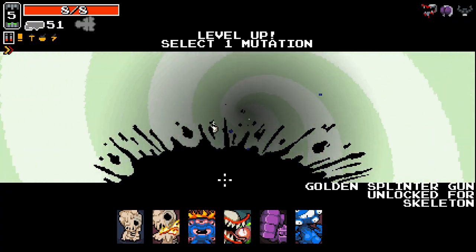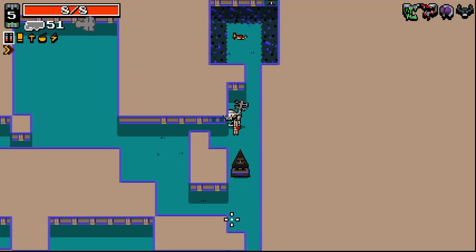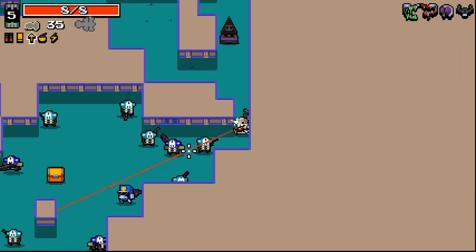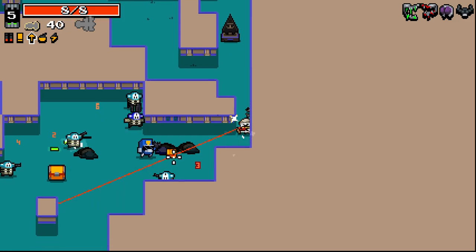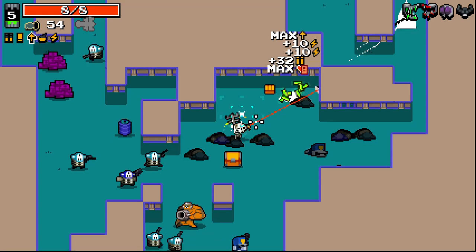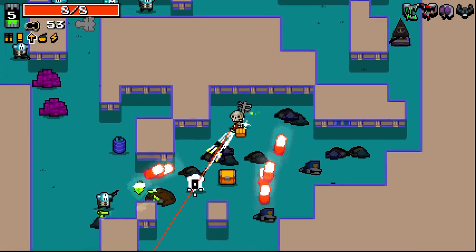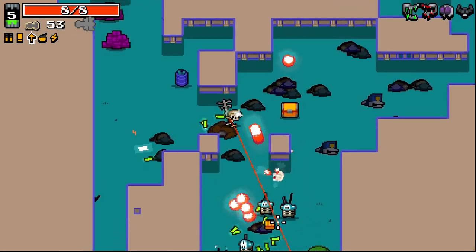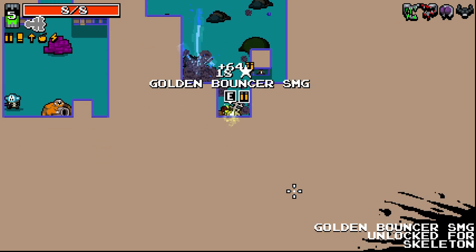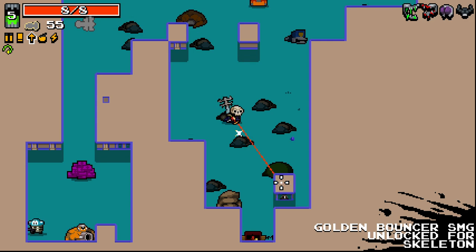That golden splinter gun I just got - very nice. I think I got a second stomach there, I probably should have taken that. Careful of the rocket guy, he fires off quite a few shots. Reload speed on this thing. Bouncer SMG - I've heard Bouncer SMG is one of the best starting weapons you can get. Pretty happy to have that.